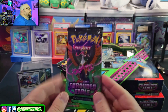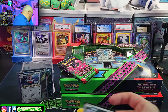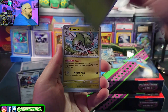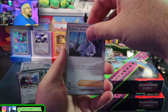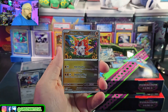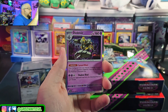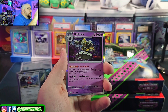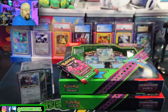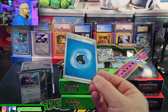Four packs — what do we got so far? Earthen Vessel, that's it. No EX pulls, no art rares, no secret art rares. Houndoom, Rowlet, fracture, Colorless's Tenacity, Genesect reverse, Duskull reverse, Slitherwing, and a Dusknoir hollow. Code for y'all — another foil energy, this time the water energy.